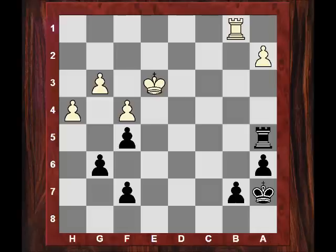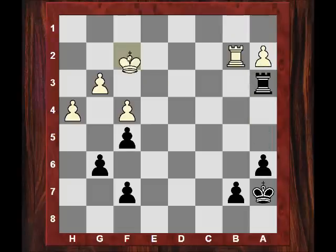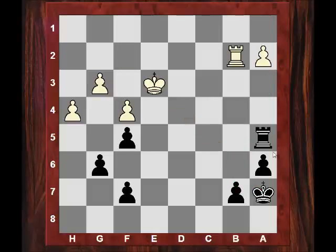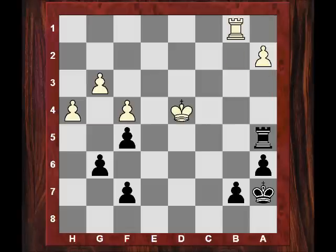The last thing White wants is his king driven back into a very passive position. So for example after Rb2 check, he'd have to defend the g3 pawn, and then maybe b5 and then Kb6 - the king march would be highly unpleasant at the very least. So White decides to play actively, giving up another pawn and getting his king going. After Ra5, he plays Kd4, letting the a2 pawn go. Of course Nigel has potentially winning passed pawns now.